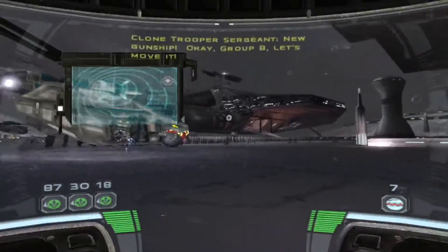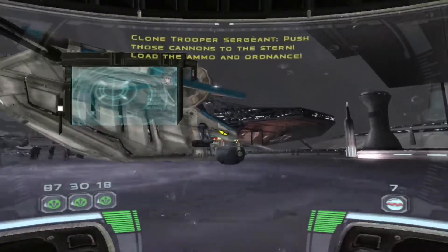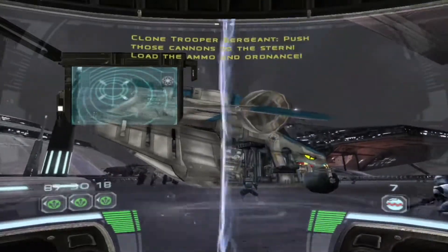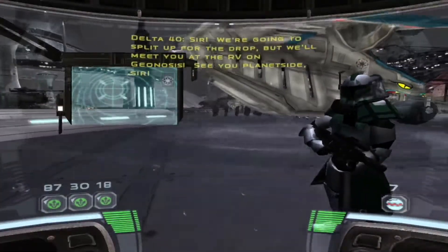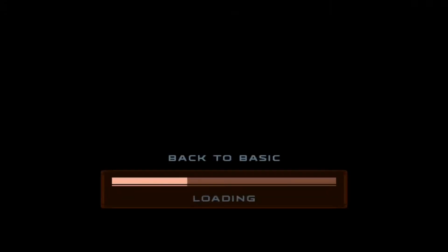New gunship models are visible as we move through the opening. If you haven't followed all of the steps correctly, simply open each folder, drag the files in and drop them. You should be seeing what I'm seeing as you play. The game is loading into the first level and the visual changes from the mod are apparent.